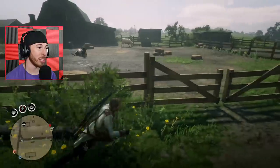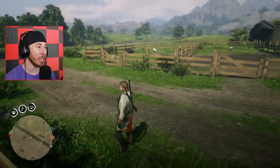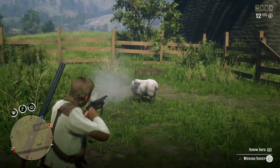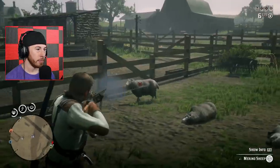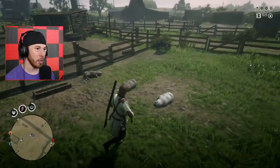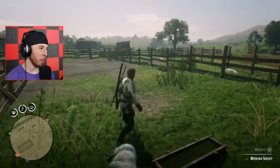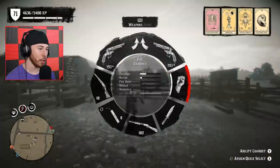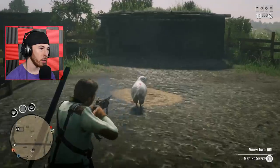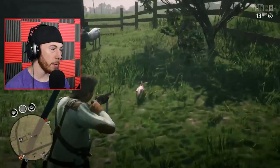There are cows in this pen and also goats in the back, as well as sheep - so you can literally do everything we just did in Valentine. We're going to start on the sheep first. Go to sleep, go to sleep - that's about five of them right there, easy. Now I can take 10 samples from these sheep since I sold my earlier samples to Harriet. After shooting those, we'll go across the way and shoot the goats.